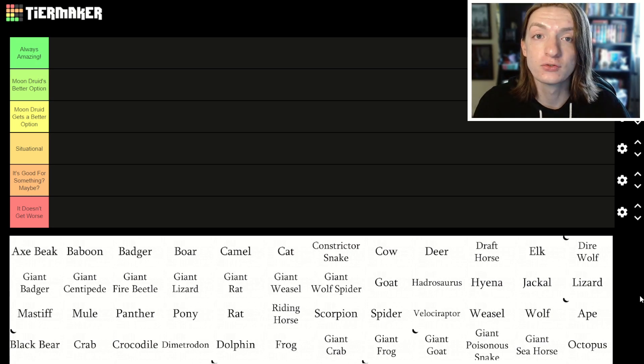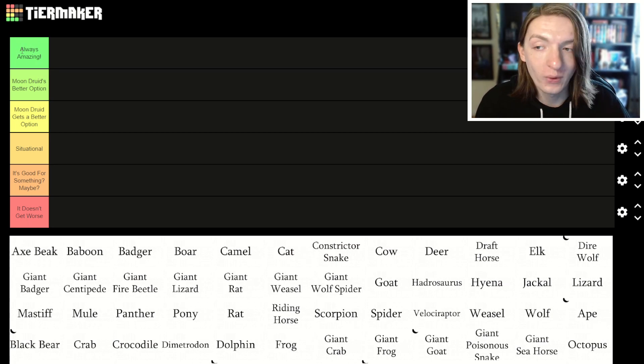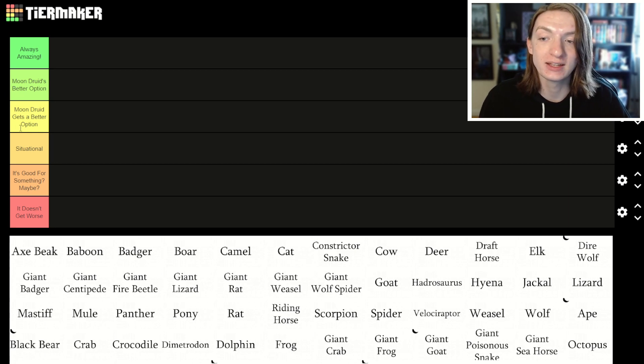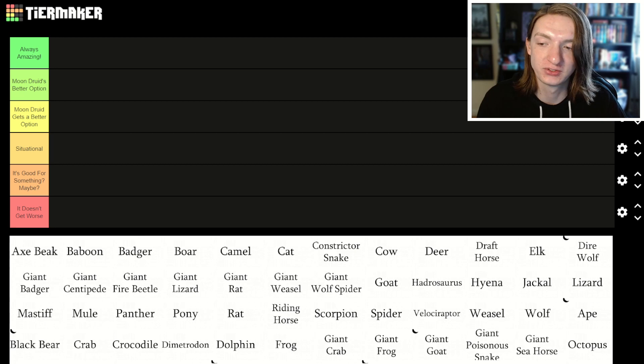With that clarification out of the way, let's get started with our tier list. There is 'always amazing' for wild shapes that are probably never wasted to use. There is 'moon druid gets a better option,' which means this one is fine but if you're a moon druid you'll want to use the better option. There are 'situational' ones where there's definitely an instance where this is the one to use. Then there's 'good for something maybe,' and finally 'it doesn't get worse' — those where there are so many better options or no reason to use that form.